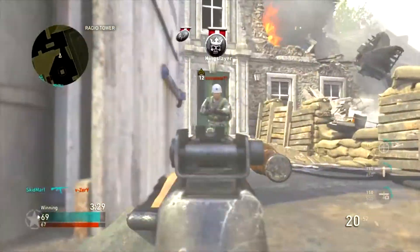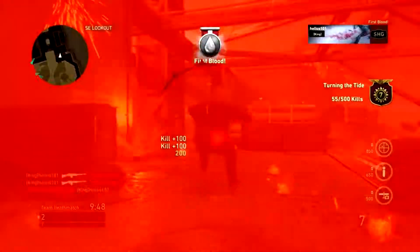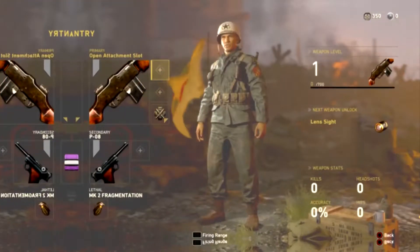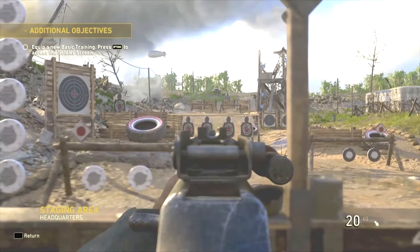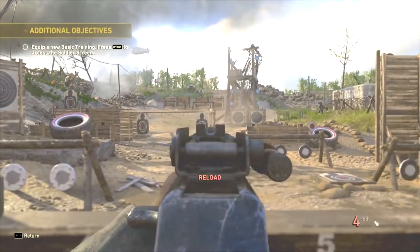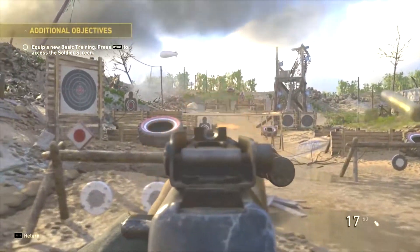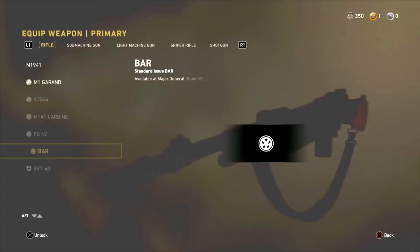What is going on guys and girls, my name is Kaden K and welcome to Call of Duty World War II. Now today, there's a rumor going around in the community stating that the best gun in the game right now is the BAR assault rifle.